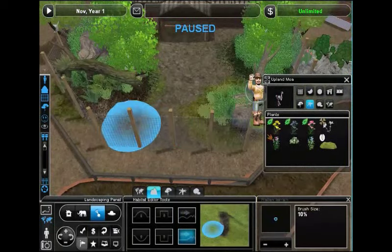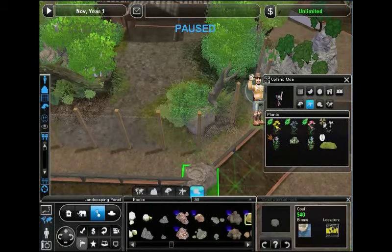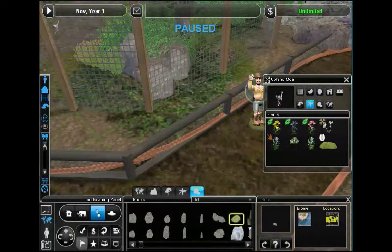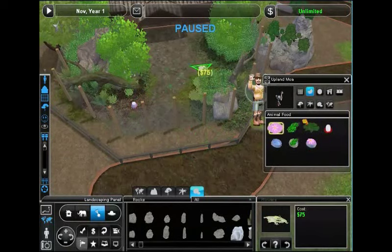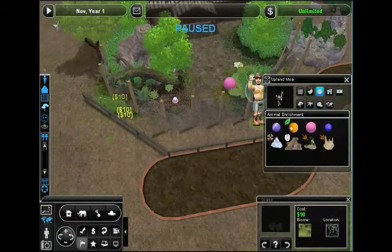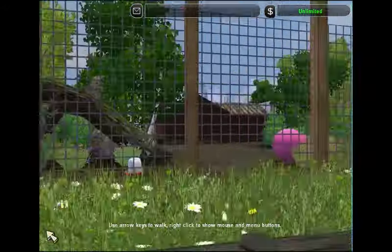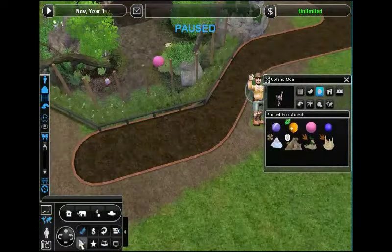I'll do a little bit of smoothing because the hills were blocking the view — I do want people to be able to see our beautiful upland moas. We'll extend this rock formation out to make it look a little more natural. Then we'll put down some food and water to encourage our moas to come outside and walk around, even a big ball for them to kick. As I mentioned, these birds have very powerful legs. Despite what you might have heard about ostriches hiding their heads in sand, they're actually very aggressive — like all ratites, the large birds that cannot fly.